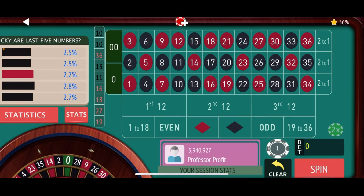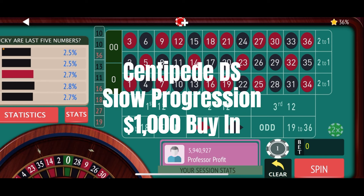So the Centipede DS slowed down — let's head on down to the felt now, show you the nuts and bolts, exactly how we bet it, more importantly exactly what that progression is, and then we'll spin the wheel for a few minutes and see if we have a winning strategy. Let's get started. Down here on the virtual roulette table, getting ready to spin our Centipede DS slowed-down progression.